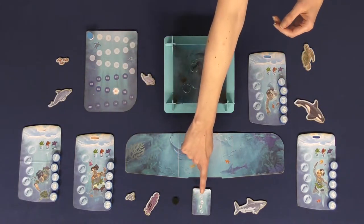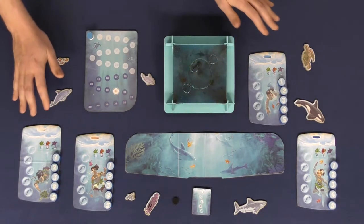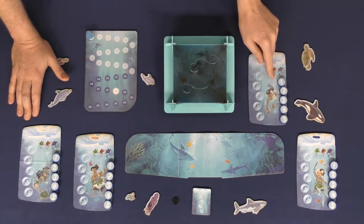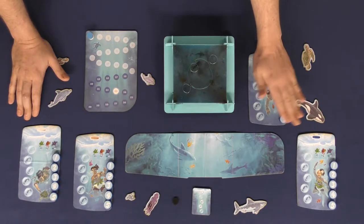In the game Dive it's fairly simple. Every single player is going to get a player board and five air bubble tokens ranging from values one to five, with a front and a back — the basic air bubble and the shark. Give everybody one player board and all five of these tokens.